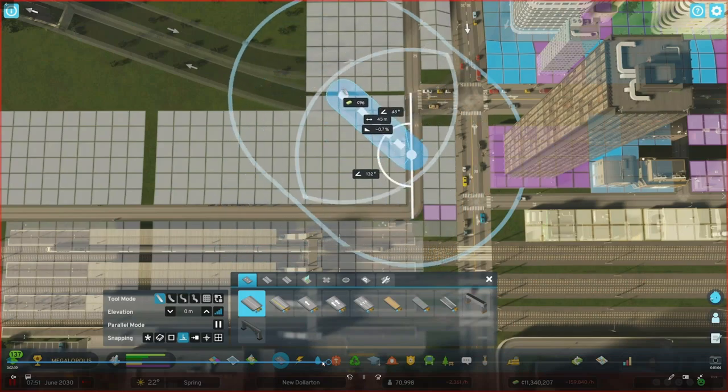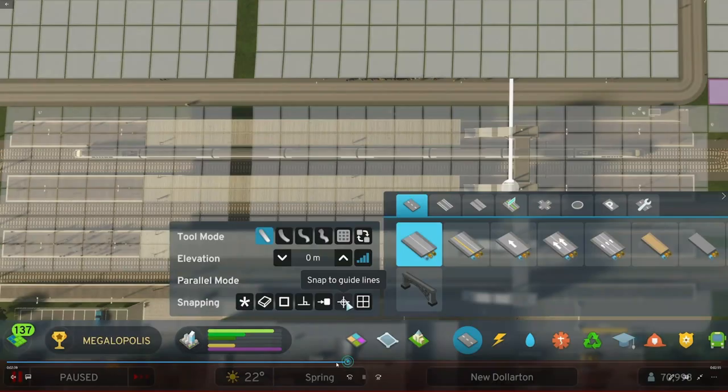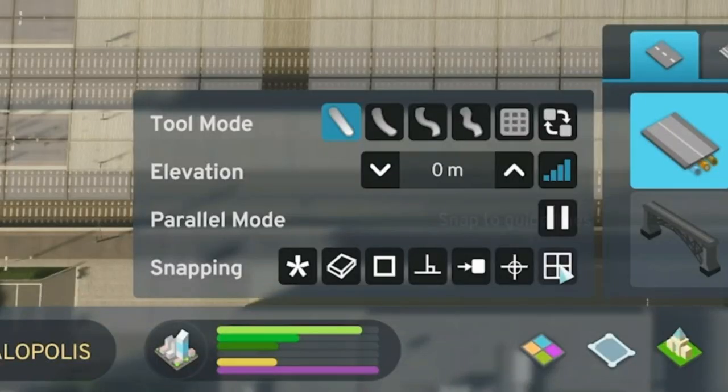Here is Igor, a City Skylines 2 map designer. Next they get into snapping options. On screen you can see automatic road snapping with geometry snap, zone snap, 90-degree angle snap, snap to building, and more — a lot of different options. We also have the elevation tool, the curved road tool, and what looks like a roundabout option. Tons of different road options — absolutely fantastic.